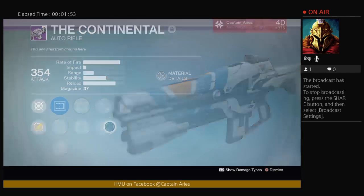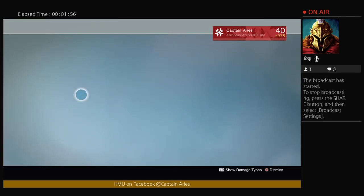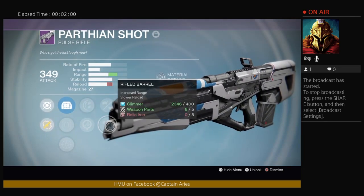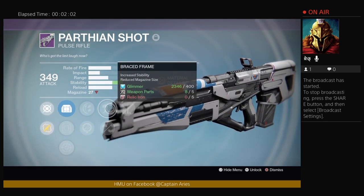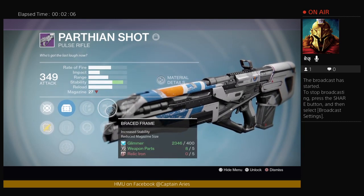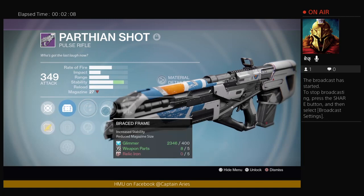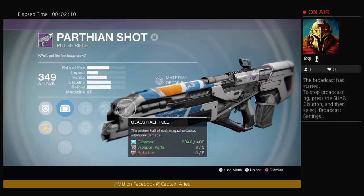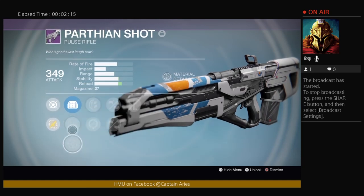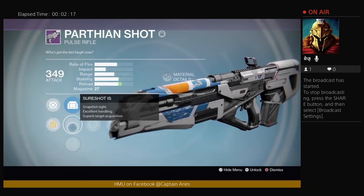This is going to be a fantastic gun for Crucible. And then I've got this Parthy Unshot, which also has Glass Half Full and either Rifled Barrel or Braced Frame. Probably going to do Braced Frame because the range on it is already great. With Rodeo, those two combined will make it a laser, and Glass Half Full will make it death. We're probably going to put the Sure Shot on it too for more increased stability and reload.